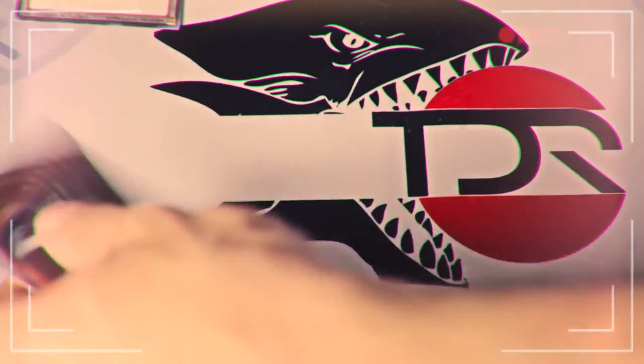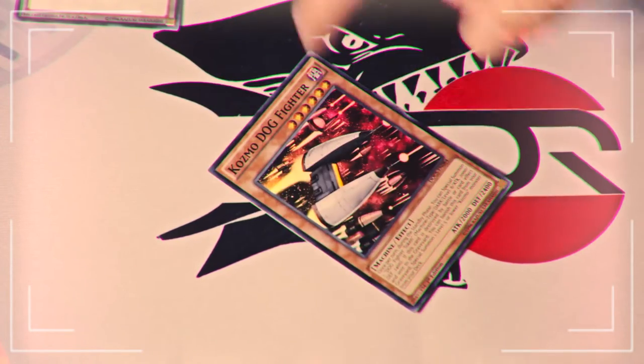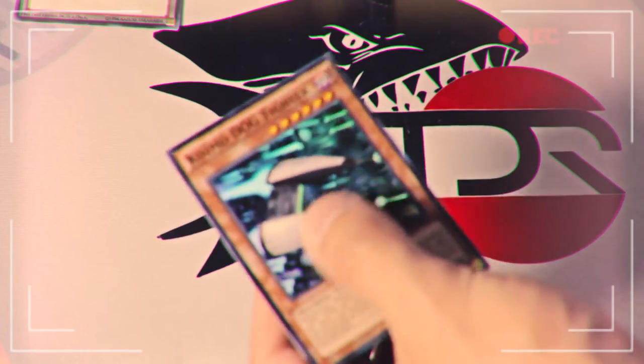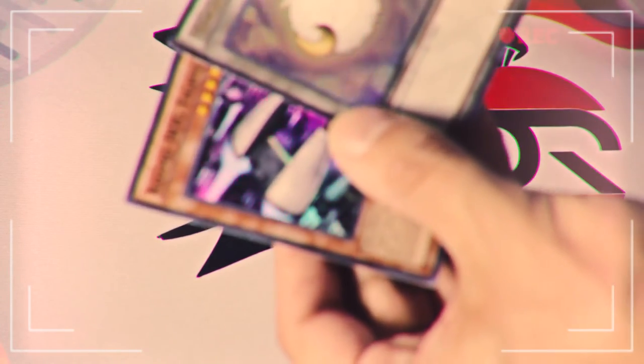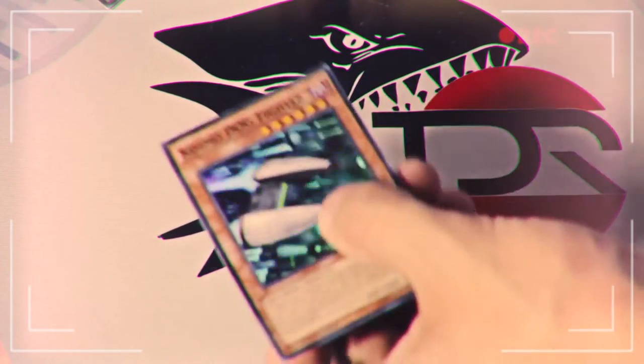First thing we're going to do is get our token. A lot of people know to split the card, but I actually decided to skip a couple steps because you don't need to split the whole card. So the first thing we're going to do is cut the card. You want to cut out the gray border — you want the gray border still in the image, because I want it to cover the actual gray border on the token. I'm going to cut — I'll speed this up — and then I'll show you up close what it looks like.